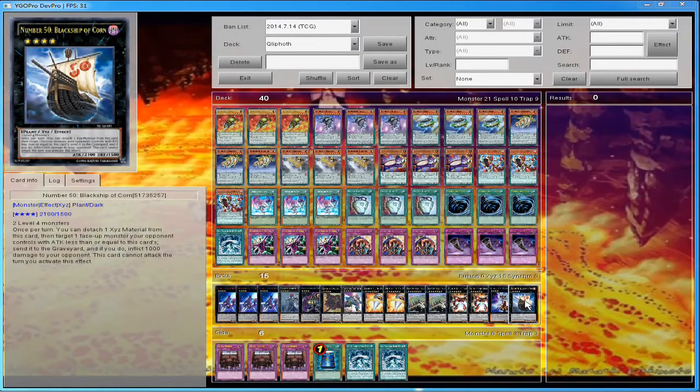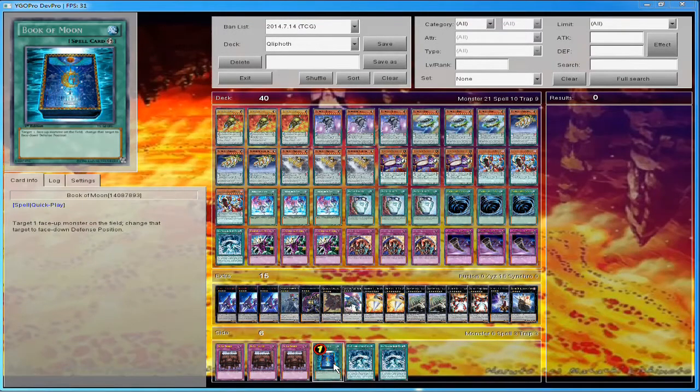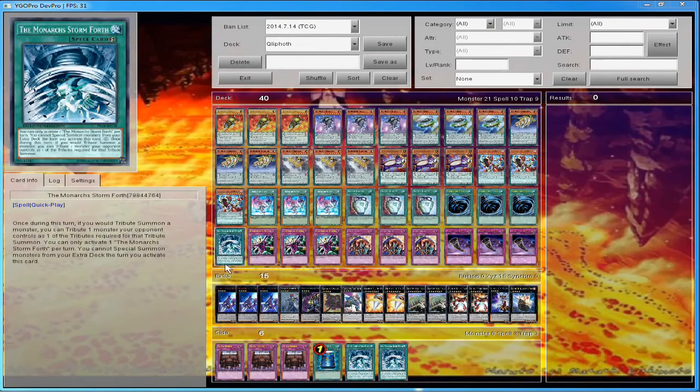Black Ship of Corn sends monsters with less than 2100 attack to the graveyard and deals 1000 damage. For my side deck, I put some random cards in here — World Decree, because if I'm playing a deck with a crazy amount of trap cards I'll side that in. One Book of Moon I had in the main but moved to the side when I first put the deck together.